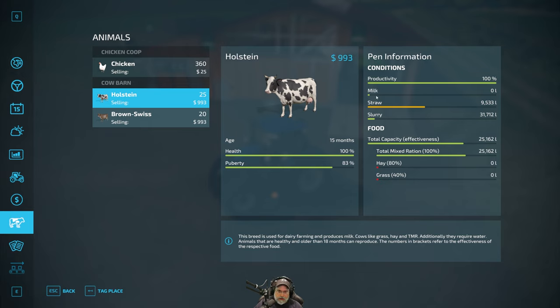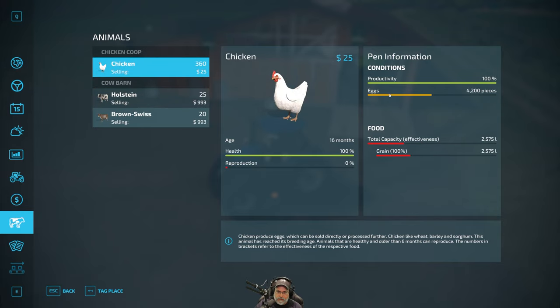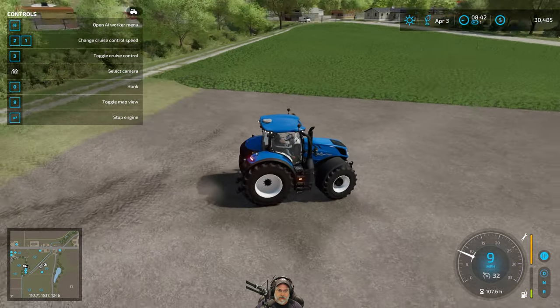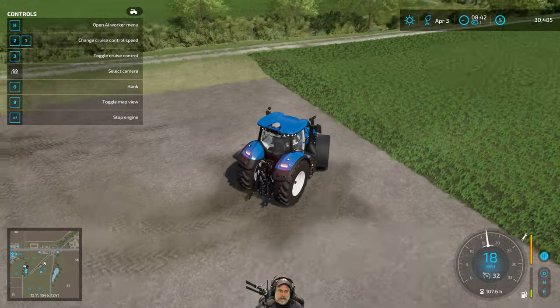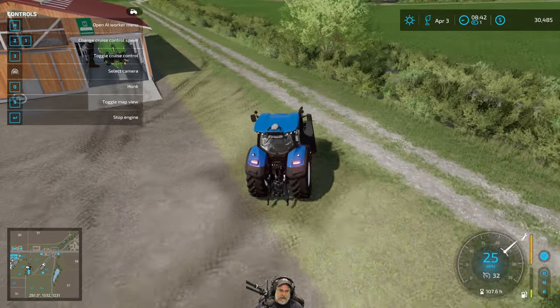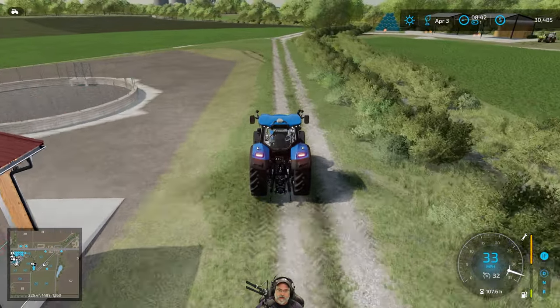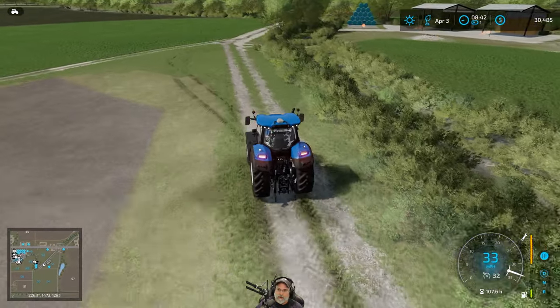We're good to go on the milk and the cows are good. The chickens are going to need feed but we can probably wait until next month before we have to worry about them. We do need to pick up the eggs and put those in the warehouse, and then I think we'll be finished for April.